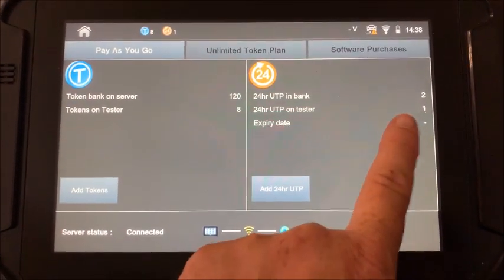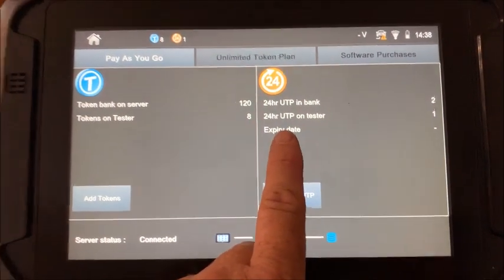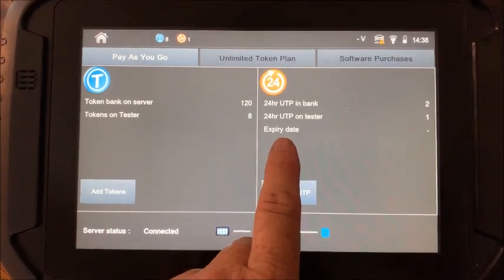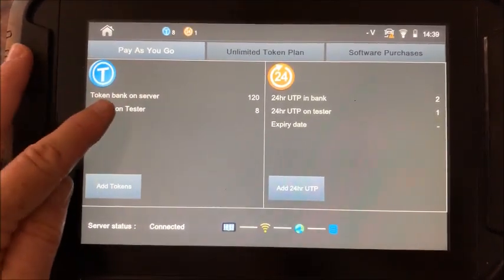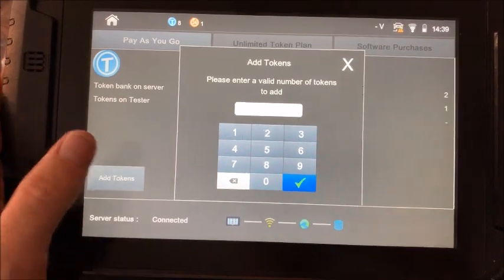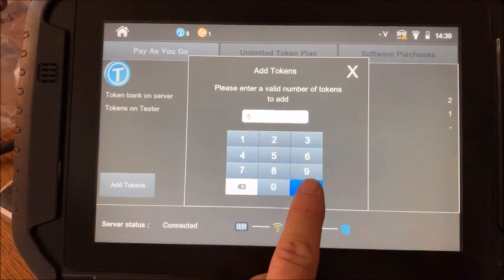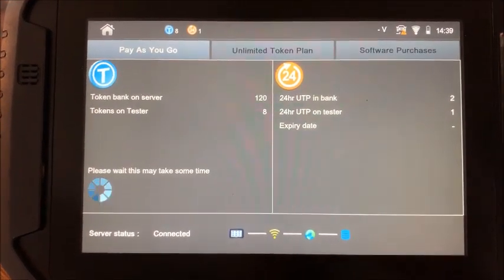I've got two 24-hour passes in the bank and one on the tester. The expiration date is for your monthly and annual subscription plans. Here you can see I have 120 tokens in the bank and eight on the Smart Pro. If you want to add some, you just hit Add, pick the number you want to add — I'm going to add five.